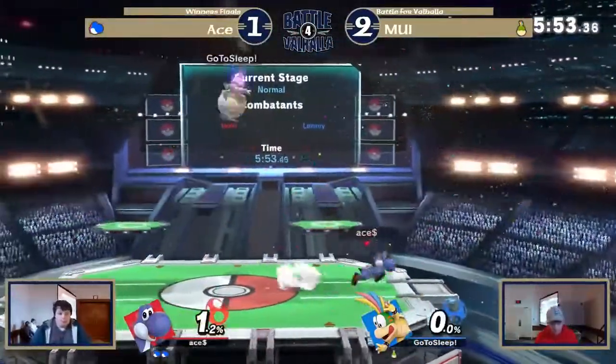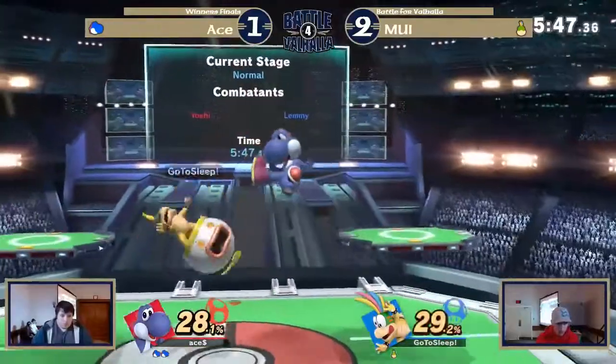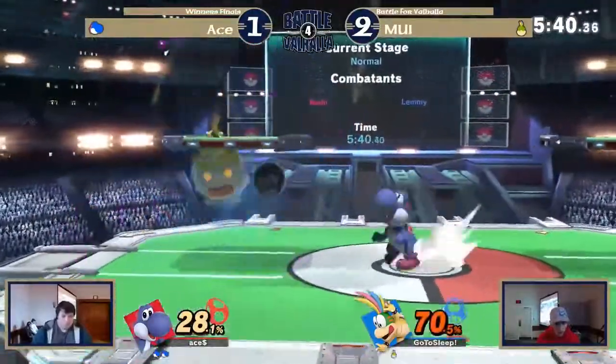Does read the nair though. The falling nair gets the fsmash — that will be the stock. He's off almost two stocks basically. He couldn't get off the platform. He gets the tech. He tries to go for the tech chase, but Lemmy techs the other way and the base doesn't read it properly.